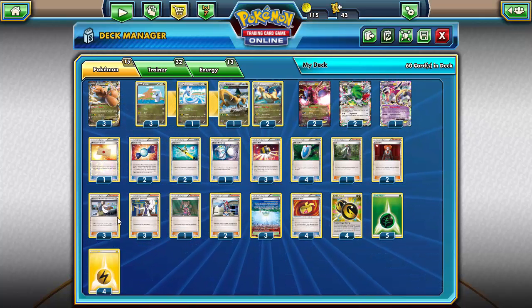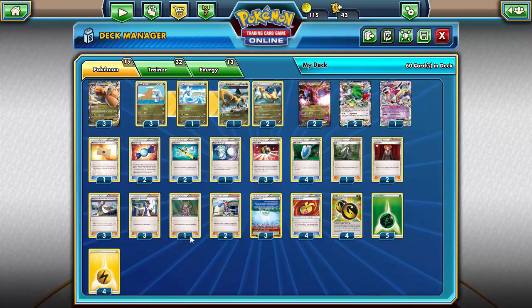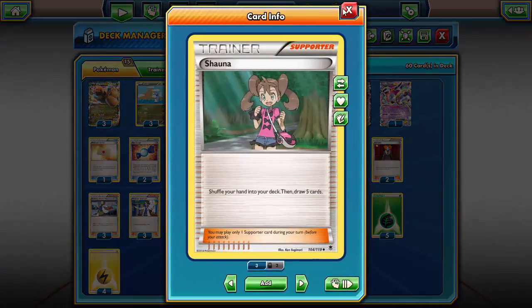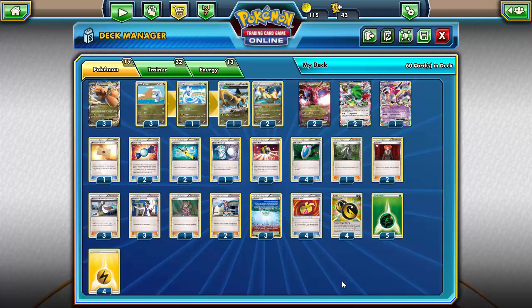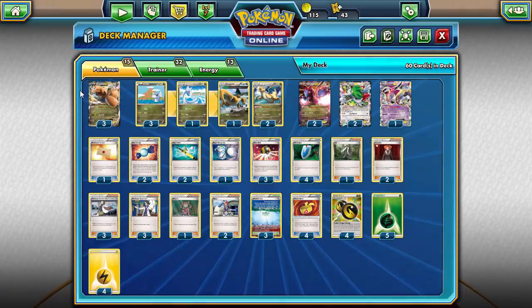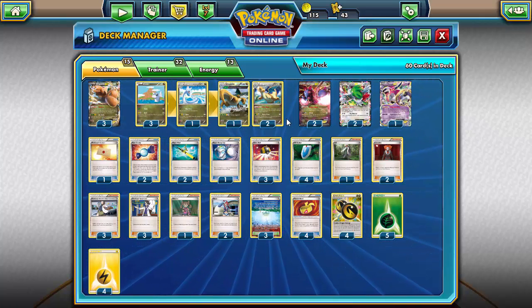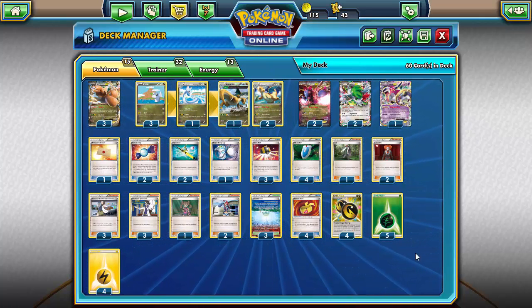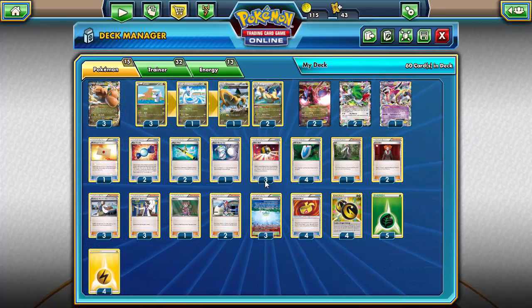We're running two Lysandre, three of Birch and Sycamore. Usually I run four of one or the other, but this deck you can get stuff going pretty easily. We're running one Shauna so we don't have to discard or get down to four cards. Two Skyla just in case we need a Rare Candy, Ultra Ball, Professor's Letter, or something. Our stadium will be Parallel City.